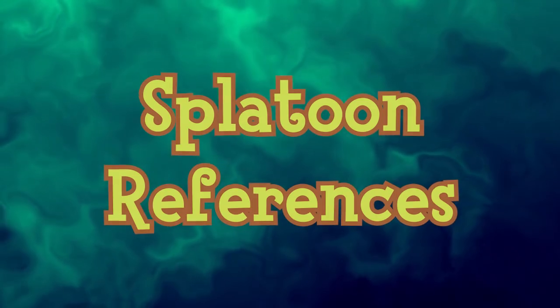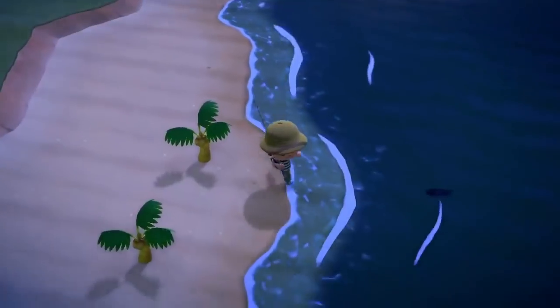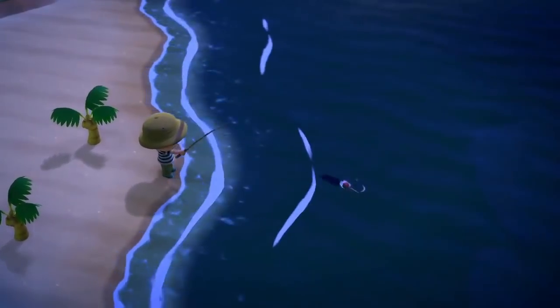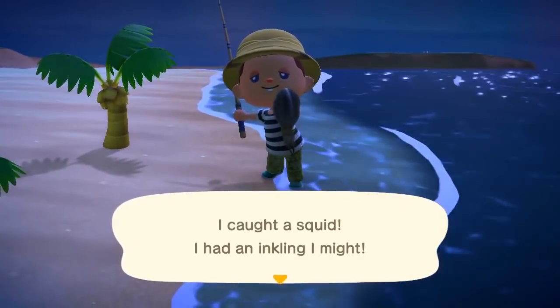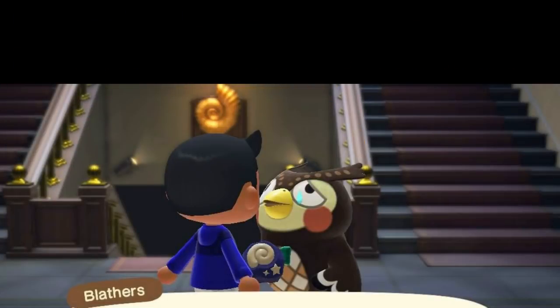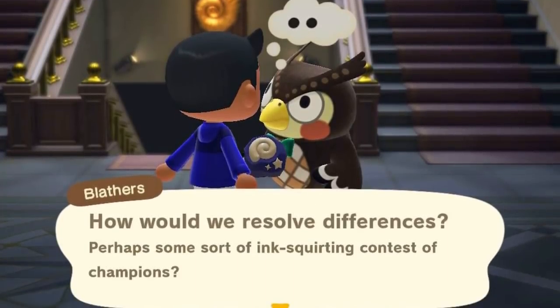When the player catches a squid in Animal Crossing New Horizons, a quote referencing Splatoon might be shown, including 'I caught a squid, it's off the hook' or 'I caught a squid, I had an inkling I might.' Additionally, Blathers references Splatoon while giving a short speech about a creature famous for being the link between fish and land animals. He says: 'When most creatures lived in the sea, they dreamed of land. Imagine if we'd not left the oceans? How might fashion and music be different in an aquatic world? How would we resolve differences? Perhaps some sort of ink squirting contest of champions?'